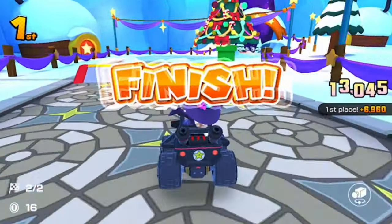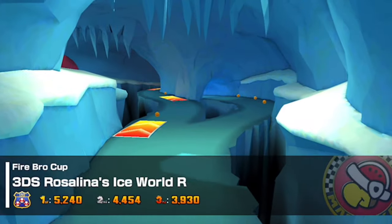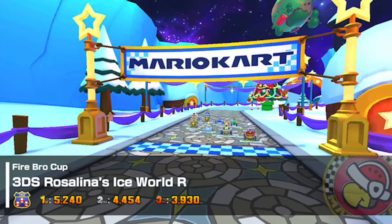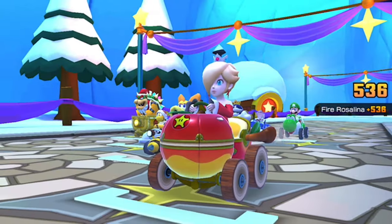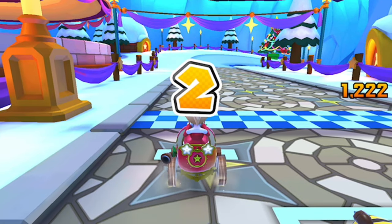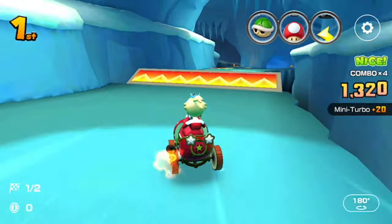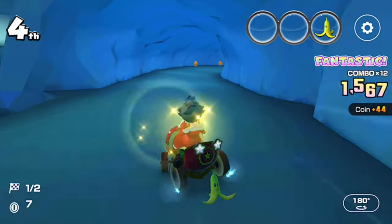And now onto the reverse variant — the final variant. As the name implies, this is the reverse variant of Rosalina's Ice World. The Rosalina I have with three item slots for this one is Fire Rosalina. Other characters I have that are also three item slots include Ice Mario and Toad from Mario Kart 8 — though why Toad from Mario Kart 8 is three item slots, I don't know. I can see Ice Mario, but Toad? Mario Kart Tour logic.